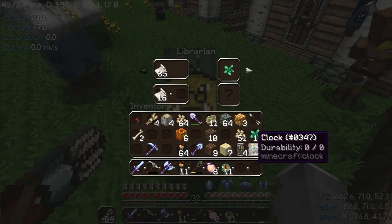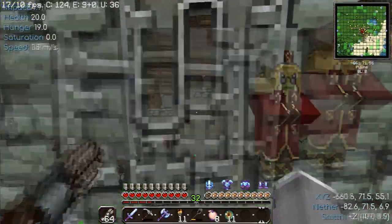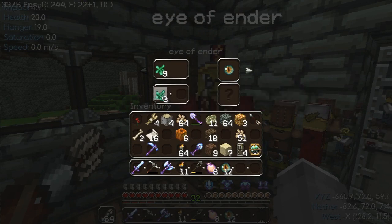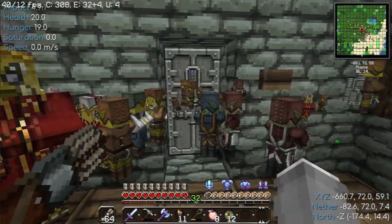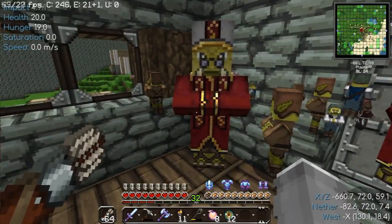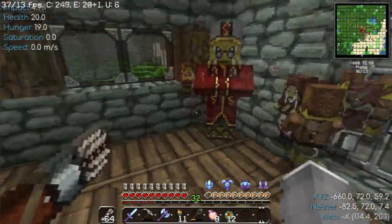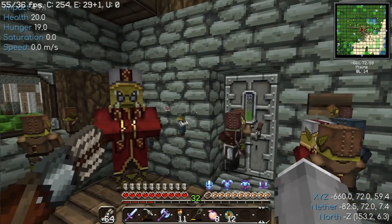I've finally finished trading for the last of the emeralds I need. I'm going to my Eye of Ender guy, locked in this building behind an iron door. I'm going to get the last Eye of Ender I need and be done. I have the last Eye of Ender — 12 Eyes of Ender, so I can go to the End. The next segment you will see, since I already know where the stronghold is, will be going to the stronghold, conquering it, beating that dragon's ass, and completing the End.